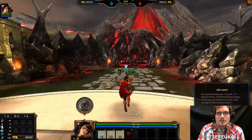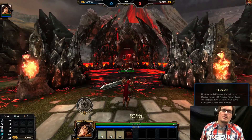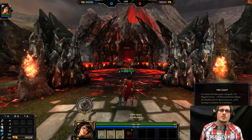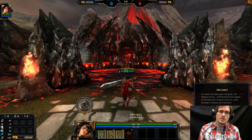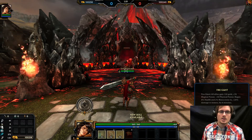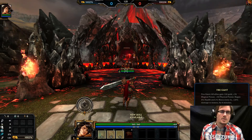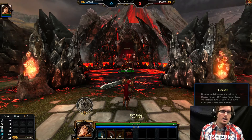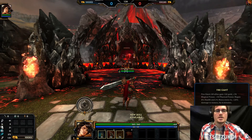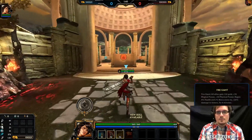Next up, we have the Fire Giant. This is the biggest, baddest monster on the map — I believe he's only on the Conquest map. He is the huge monster that you generally need your entire team to kill, or some really strong characters. When you kill the Fire Giant, you get a gold bonus: all allies get 150 gold, 70 magic power, 50 physical power, 4% health regen, and 2% mana regen every 5 seconds, plus 20% damage versus towers for 4 minutes. It's a huge buff from the Fire Giant.